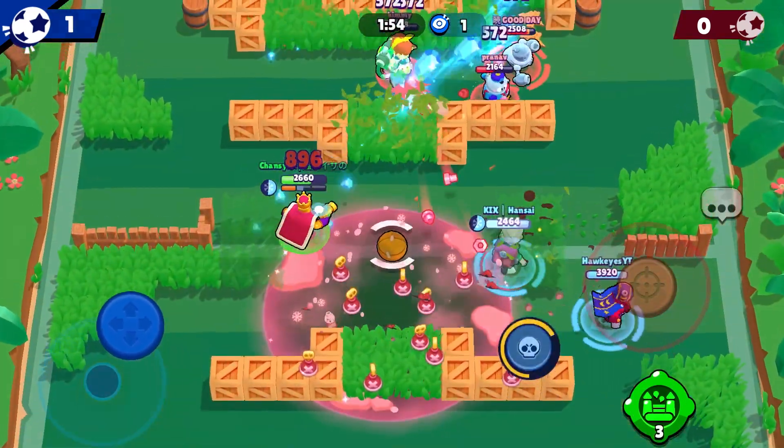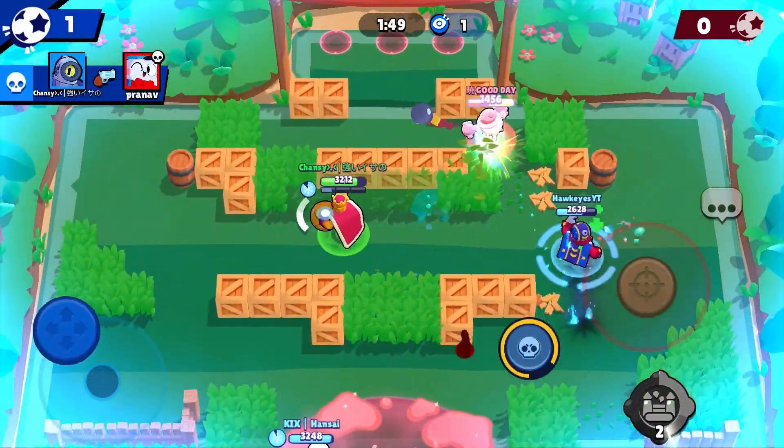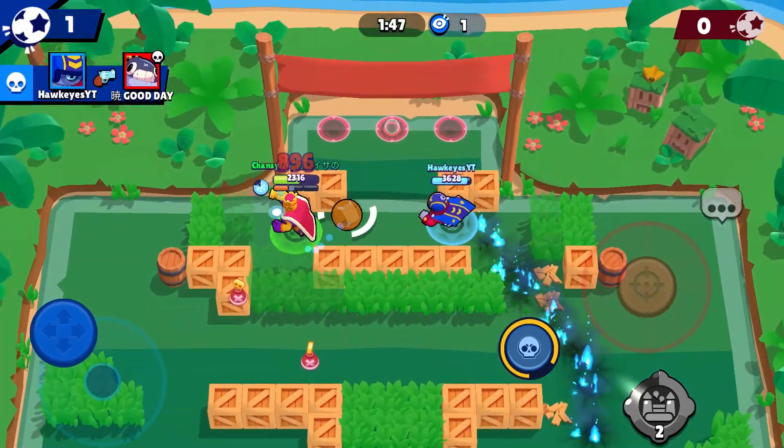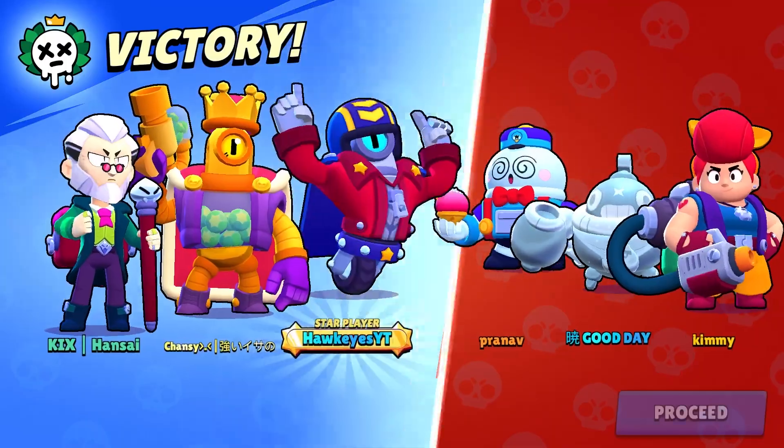Right now my team is just pushing up. I get a decent super, take down the PAM, and activate my gadget to heal. Easy score, and we win.